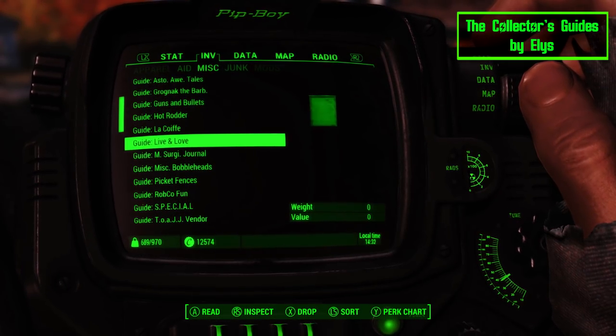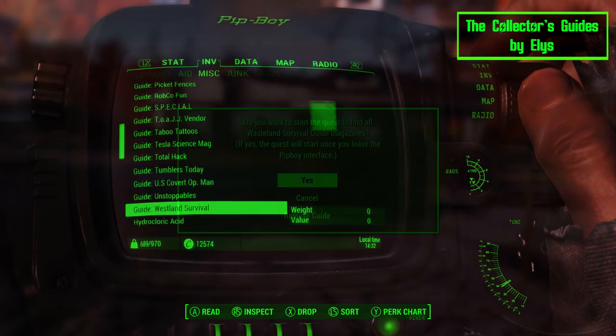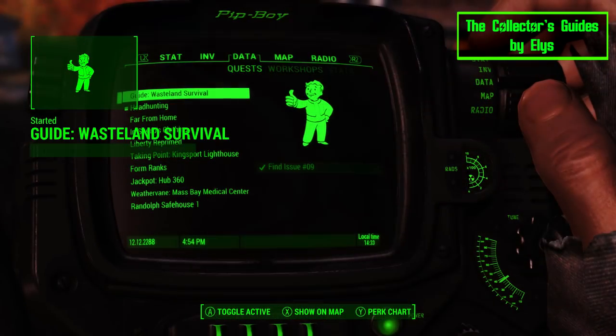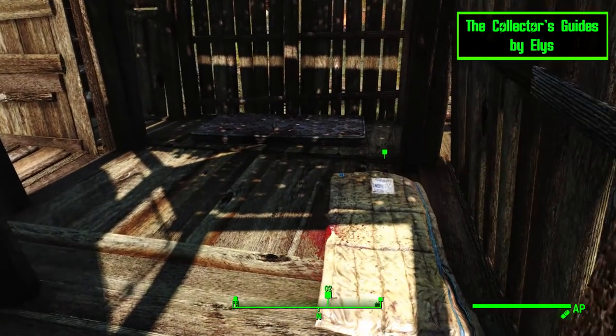The mod Collector's Guide adds 19 new notes into your Pip-Boy to track down every magazine and bobblehead. Just select the item you are looking for and a new quest will start with a map marker showing its location. It's a really simple and easy mod to collect them all.